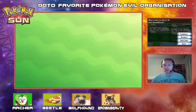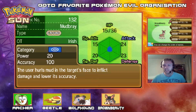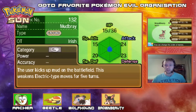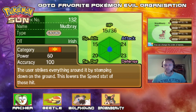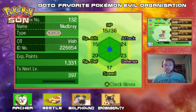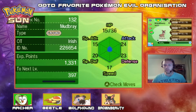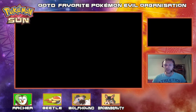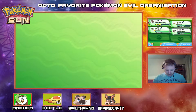Let's see what Brown Beauty is all about — with Mudslap, Mudsport, Rototiller, which is a very rare move, and Bulldoze which we saw loads of. And she's got Stamina, which boosts our defence when we get hit — that's fantastic. So we're starting to build up a bit of a squad here. Mudbray definitely needs to be levelled up, as well as everybody else — which sucks because we have a trial coming up, but we'll be fine.